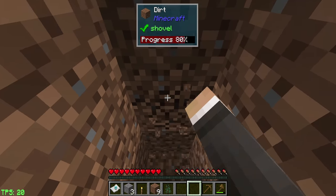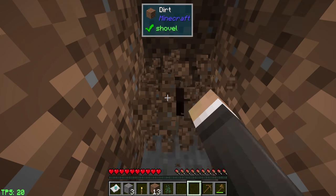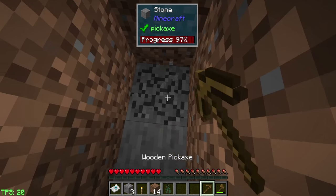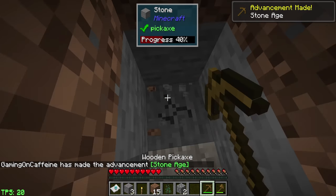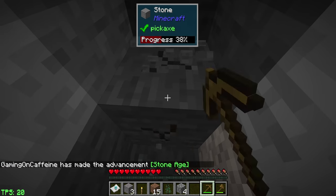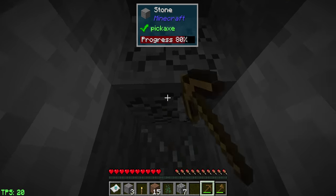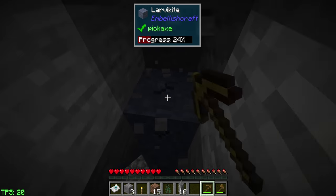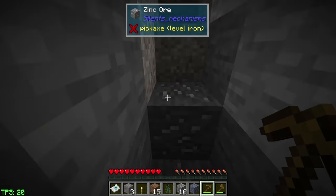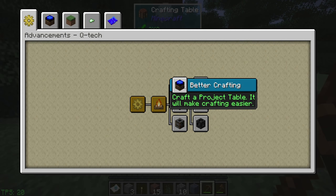I haven't done too much exploring around the current area. I almost certainly should have got a shovel - that would have made my life a lot easier. I don't think we have a ton of world gen mods; a lot of the mods in the pack are very tech-focused and automation-focused. We also have Industrial Foregoing, which is what used to be Mine Factory Reloaded back in the day, ported and included in the pack. I think it's quite a central piece of the pack. For now, let's get a cobblestone pick and see if we can complete the first quest to craft a project table.